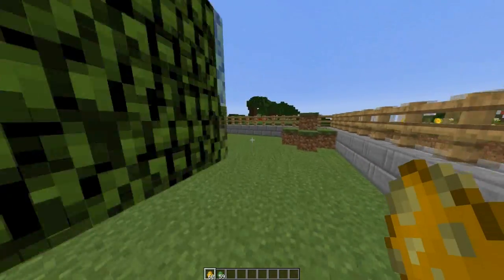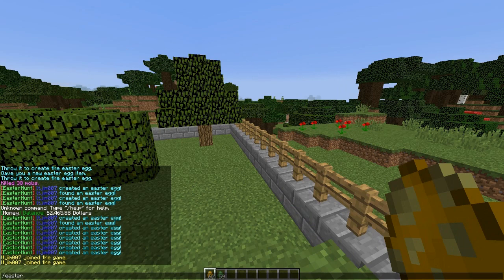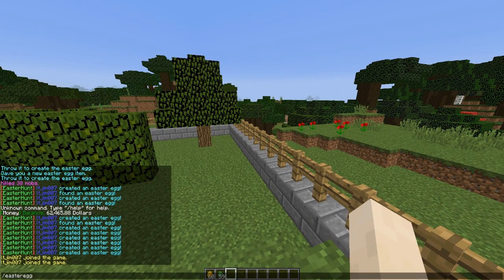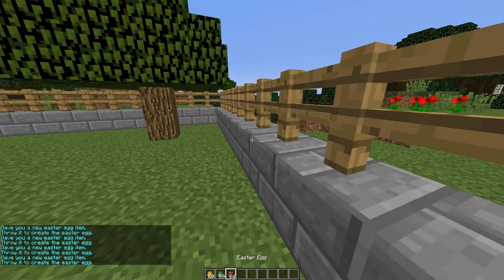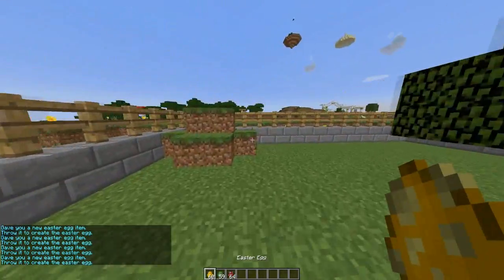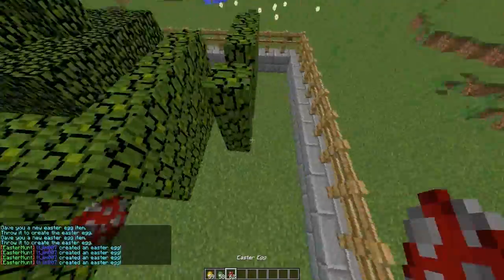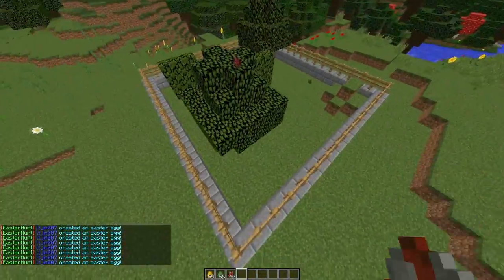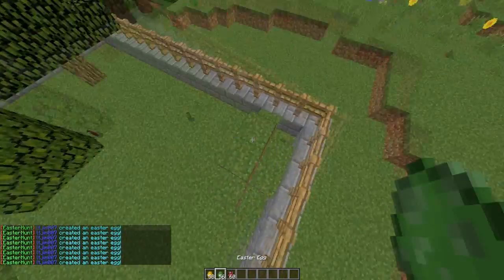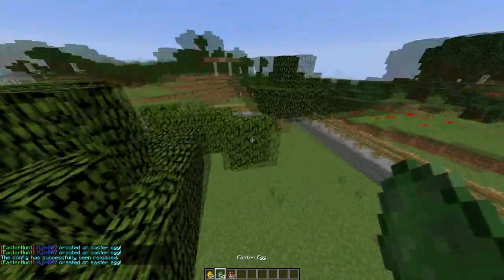The way you do this is run the 'Easter egg' command, and that will give you a random Easter egg color. You can run the command again to hopefully get a different color — we've got red, green, and orange. You can go around an area or your server spawn and just place Easter eggs for people to find. When someone runs over one, it will perform the set command. If you do 'Easter egg reload', that will reload whatever you've changed in the config.